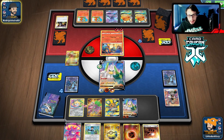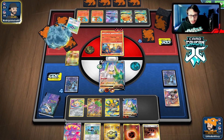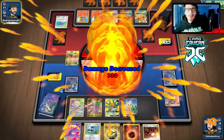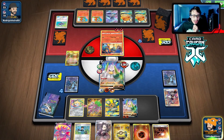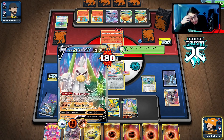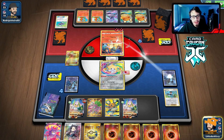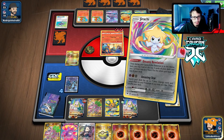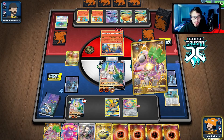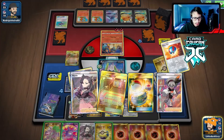Charmeleon's in the discard again, which is good. There's a Leon — does he have a Quick Ball or a Giant Hearth? No. We're gonna Bird Keeper, get the energy, take the Ring Guru, and use Primate Wisdom. I don't know what else I would have done without that. I think we just take a knockout.